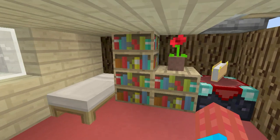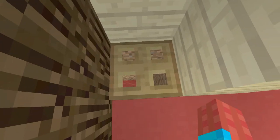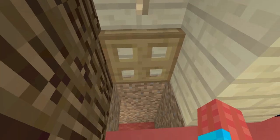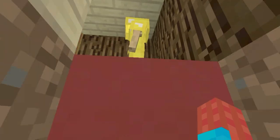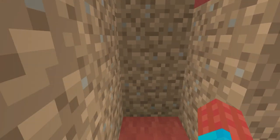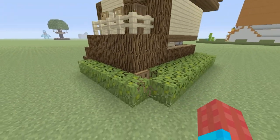You might be wondering how you actually get out of here. Well, it's quite simple. All you do is make your way over to where we have opened this trapdoor, drop into this hole. You can't actually get back in unless you use some ladders or some blocks. But you can get out, and you will actually exit all the way on the back of the house, just like that.